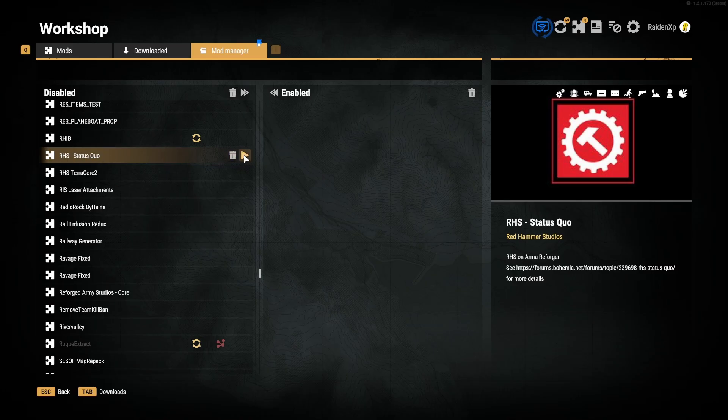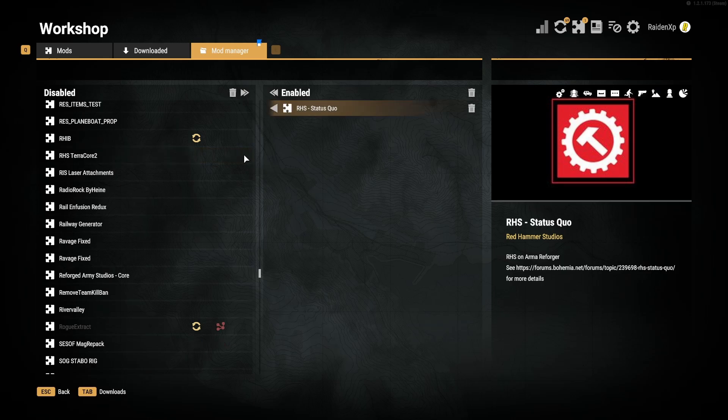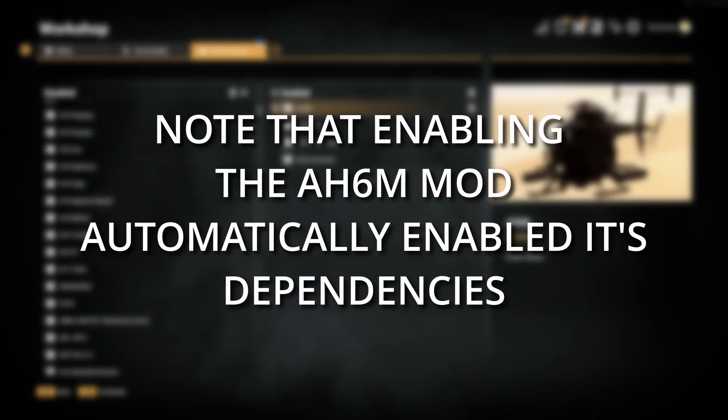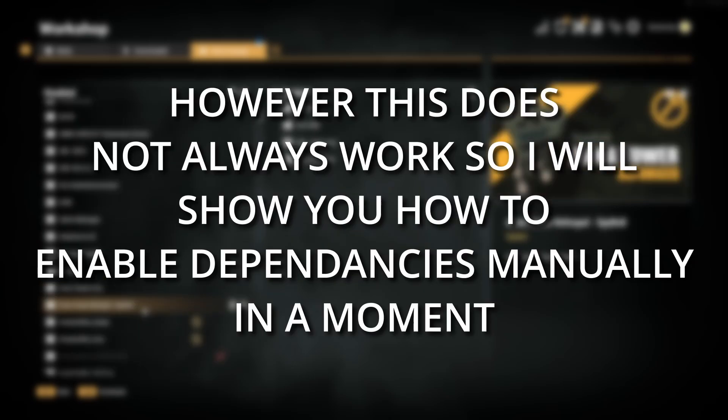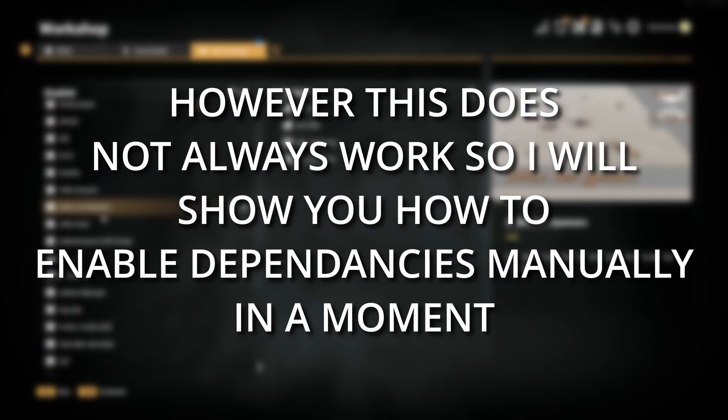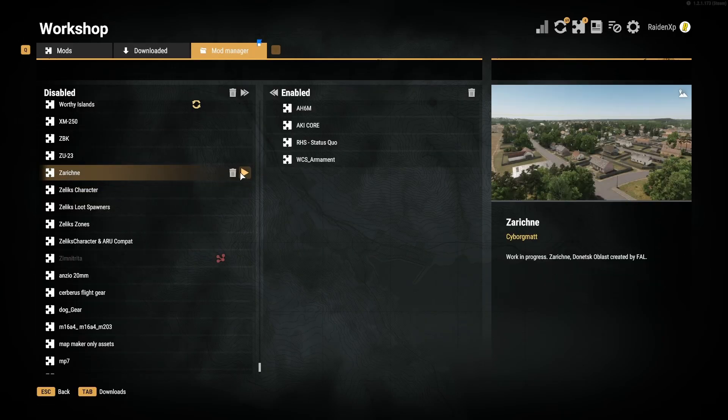Now to show you how to load up mods and try them out in single player, we are going to load up three mods. First, RHS Status Quo which gives you the US, Russian, and ION PMC factions along with all their modern weapons and equipment. Secondly, we will load up this awesome AH-6M Little Bird mod. And the last mod we're going to enable is Zarechne, which is one of my favorite maps at the moment.